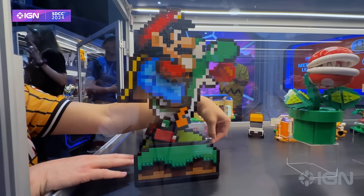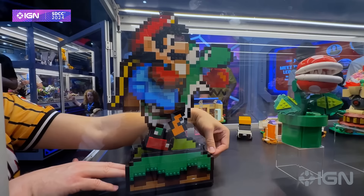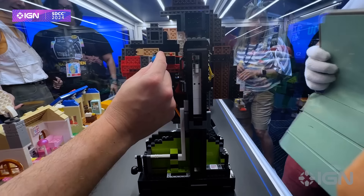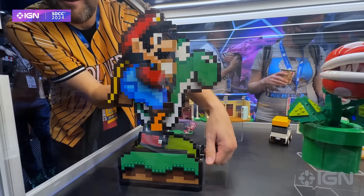Revealed for the very first time at San Diego Comic-Con is the brand new Super Mario World Mario and Yoshi set, which retails for $129.99 and features 1,215 pieces, including a fully operable crank that makes Yoshi run in place...